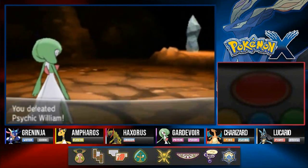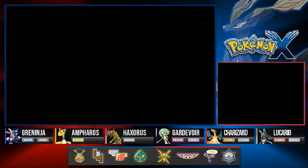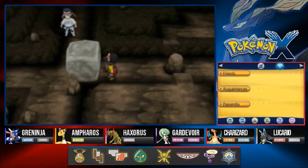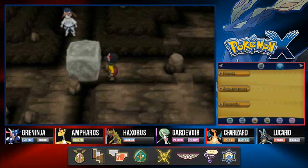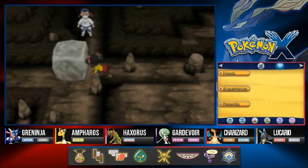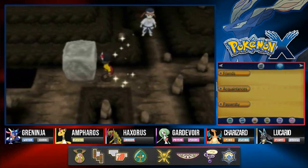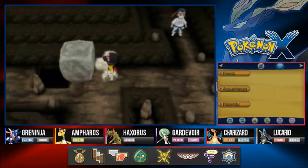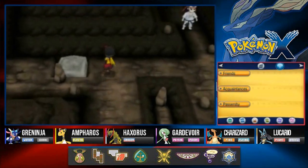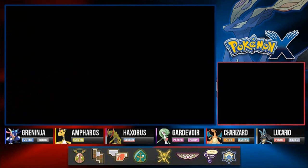We gotta beat this Pokemon pretty quickly. Another Dazzling Gleam — Psychic attack doesn't necessarily work, but Dazzling Gleam does it again. Psychic William has been defeated — I feel good about that one! Let's move on. I'm pretty sure you have to go straight forward right here. It leads to a hole — there we go. I've already been here so I have to go right here.